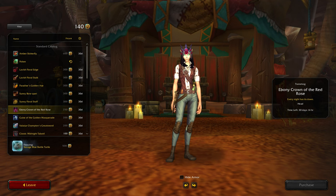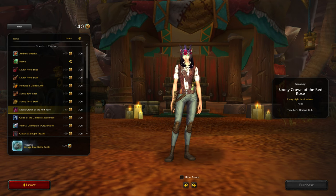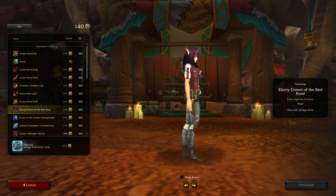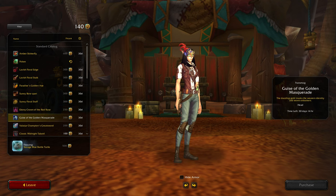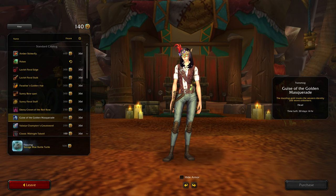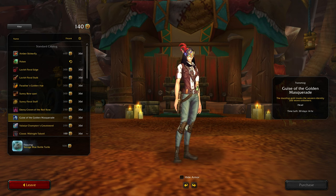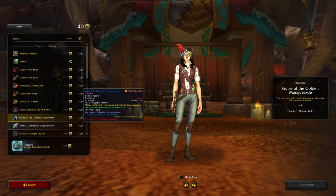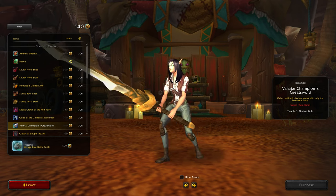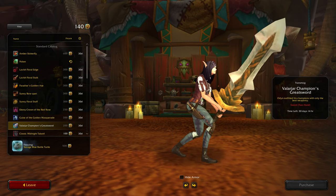Here we go with another crown — Ebony Crown of the Red Rose. Every night has its dawn. And the Guise of the Golden Masquerade — the dazzling gold masks the wearer's identity and wows onlookers. Whoa, that is huge.